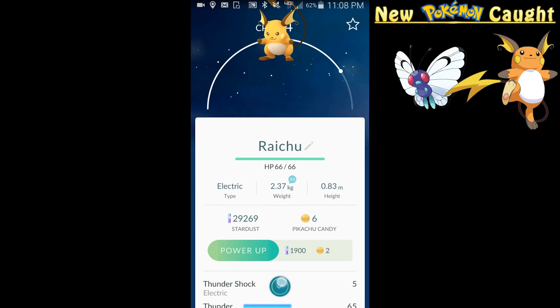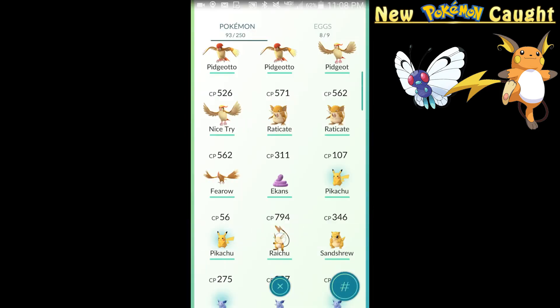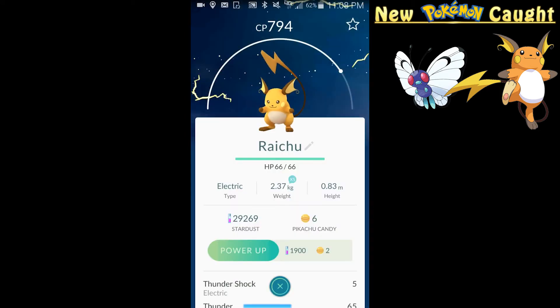It's not quite a thousand — it's 794 CP. We have a few Pikachu candies so we can probably power it up. I really want to level it up because I like Raichu, but we'll do that another time because we have more to evolve.